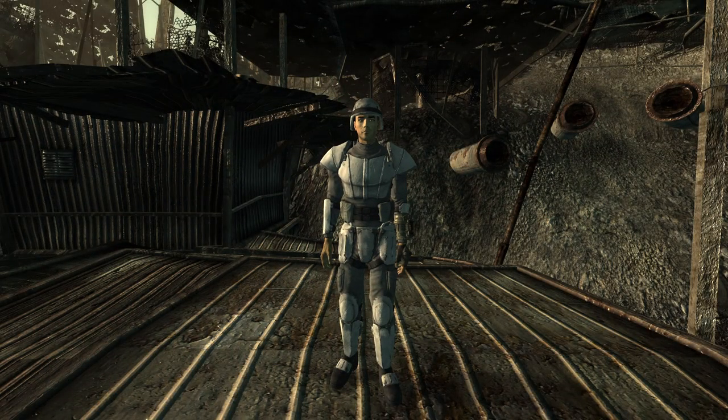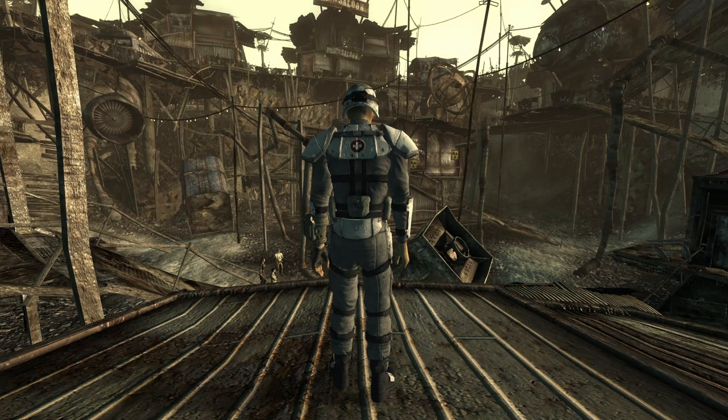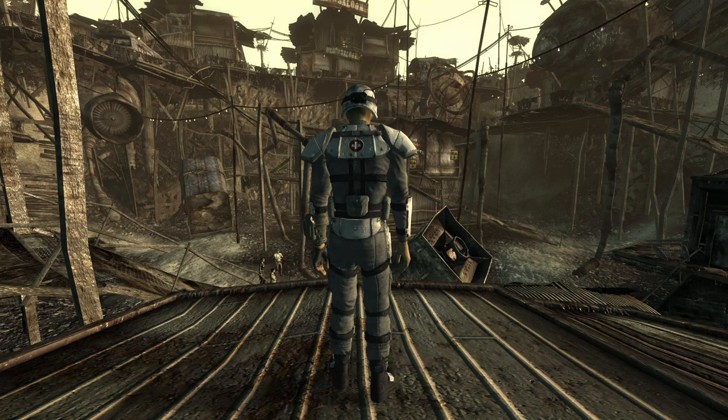The armor and hat have identical stats to that of a normal set of combat armor, however have a frosted texture with a medic symbol on the back. The armor also grants a bonus of 10 into medicine.